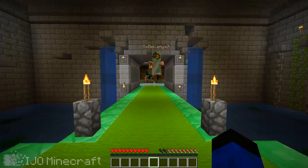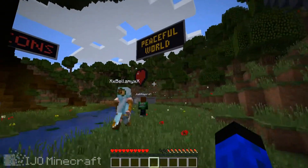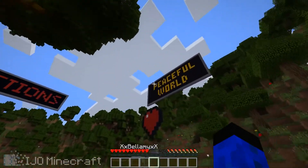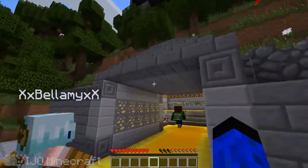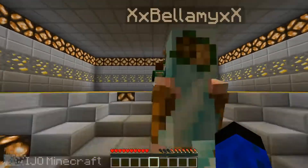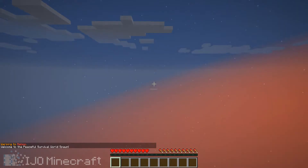We also have a peaceful world — basically factions without a lot of killing and taking over stuff, just a normal Minecraft world where you can build and play with people. Let's go over there. The world is actually called Naboo, if you know what that is. That's from Star Wars — it's a little Easter egg.